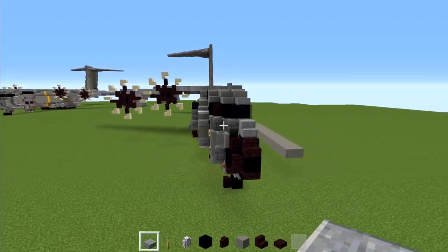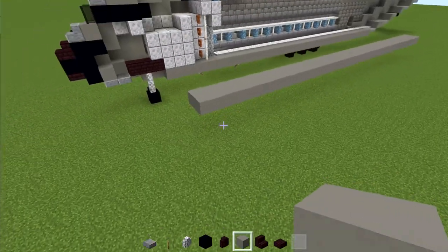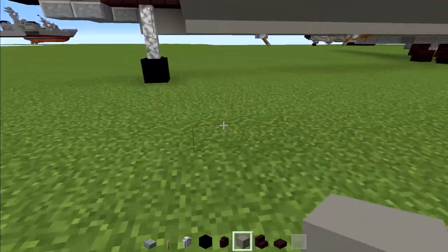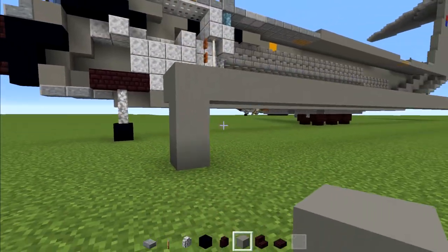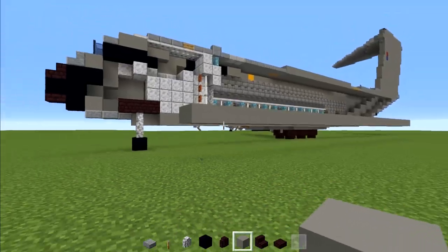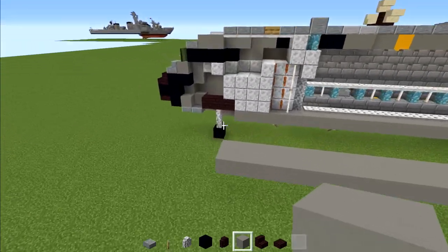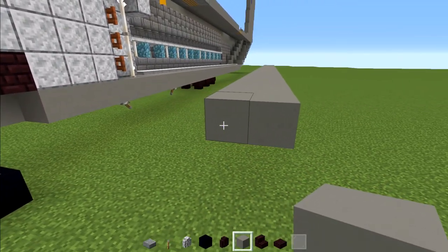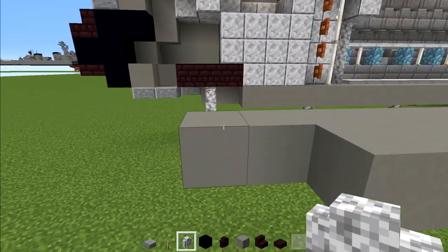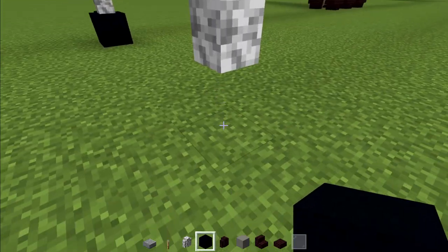We're going to begin making one half of the aircraft at a time. Start by placing light gray concrete blocks two blocks wide and 37 blocks long, three blocks above the ground with two gaps of air between it and the floor. Once we're done, go back to the front and add an additional two light gray concretes. To your right wall, two blocks here, two blocks tall, with black concrete on the bottom.